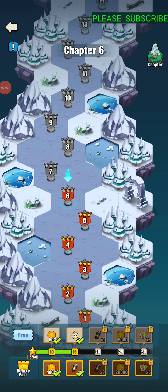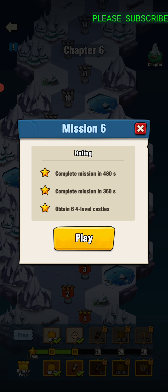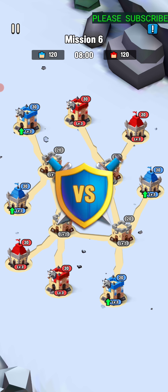All right guys, here we are — Expedition Chapter 6, finally out here's Mission 6. We got to beat it in 360 seconds and get six level four castles. There's a lot to do for the three stars.